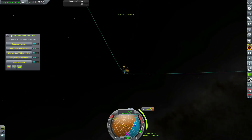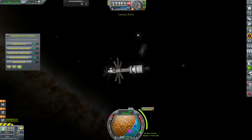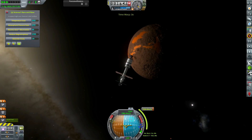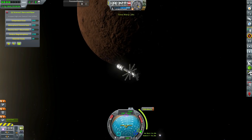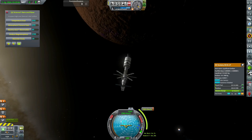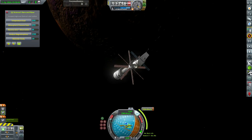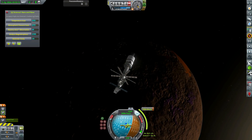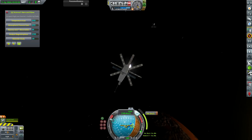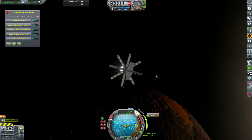We plan a maneuver to get into a nice circular polar orbit, because we have a surface scanner on this probe — not necessarily to scan resources but for the extra science, and we had space on the probe anyway. We very carefully orient the spacecraft along the maneuver node while aware of how little fuel remains. We descend toward the horrific surface of Demise — look how far this planet has fallen. Once we run out of fuel on the upper stage we start rotating again, just like at Malice.